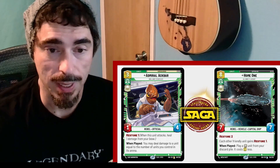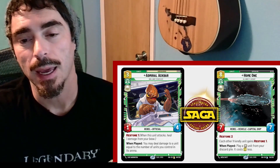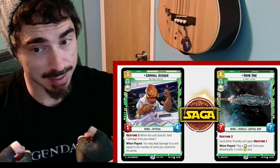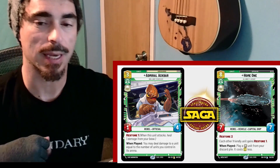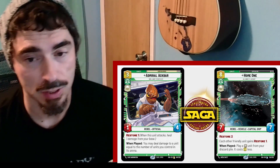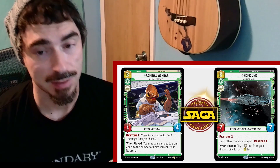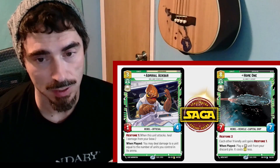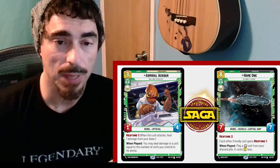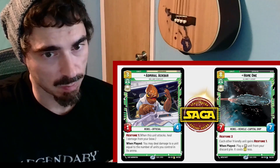Giving each other friendly unit Restore 1 — now that could be swinging. This feeds into how good the flood-the-board strategy is going to be. If it's reasonable to put a lot of units into play and have a bunch ready to attack, you drop this as your first move, and then every other attack you get for the whole rest of the turn, you get a little bit of healing. On top of that, it lets you play a unit out of your discard pile, so it essentially adds a card to your hand when it comes into play. Is that going to be good enough? Is a 7-7 body plus a 3-cost body going to be the top end of your deck?